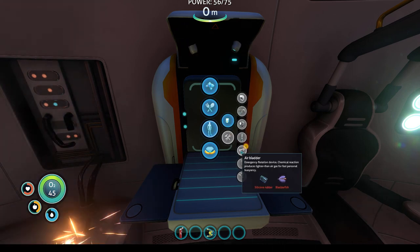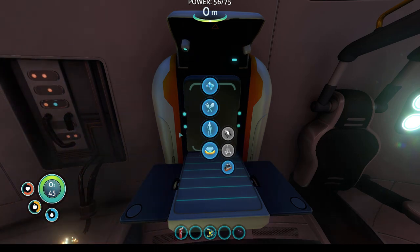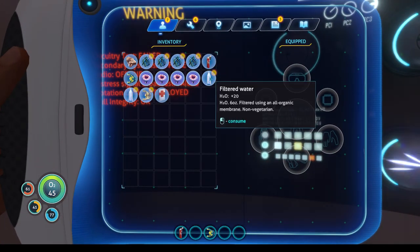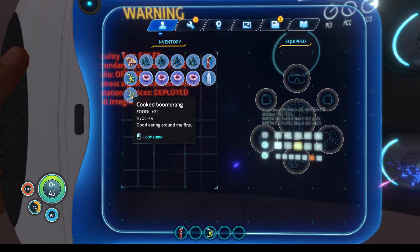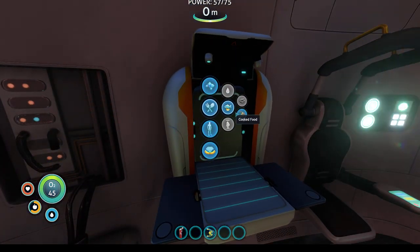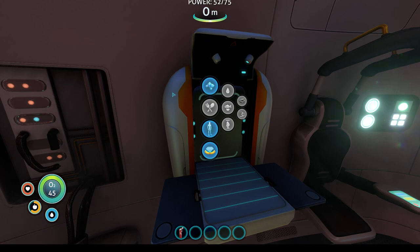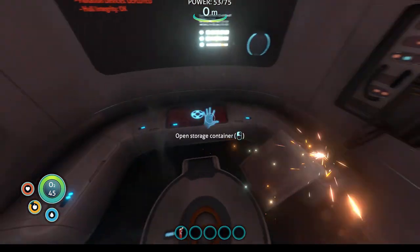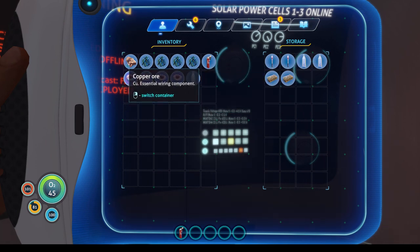Personal tools — I knew we could construct an airbladder. I think the first thing I want to do is tool up. Let's drink some water, make a first aid kit, and cook this boomerang. That should fix the old food meter. Good — storage container. We have nutrient blocks and some water. Nice, let's dump some stuff.